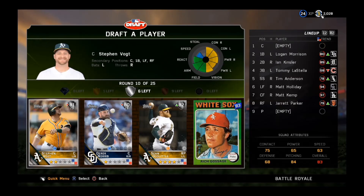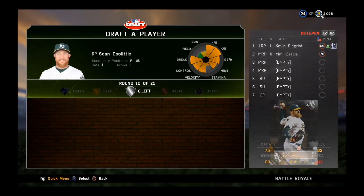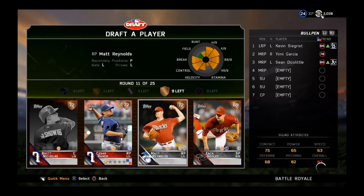I love Sean Doolittle, but really Stephen Vote — he's a great catcher. It's going to be close. Derrick Norris is an even better catcher, but his inside edge is low. Both these guys' inside edge are low, so let's go with Sean Doolittle and fill up that bullpen with another silver.